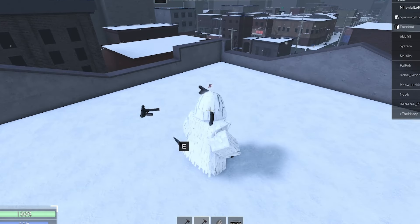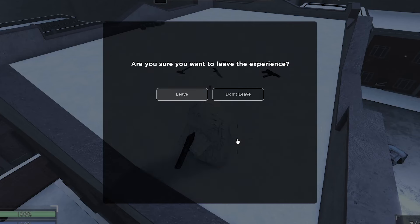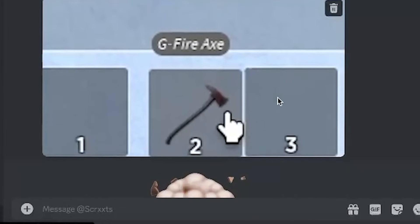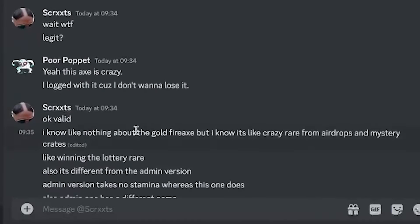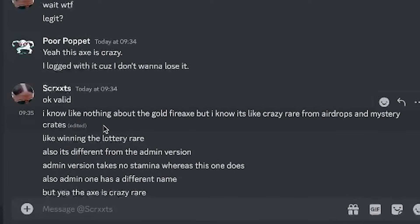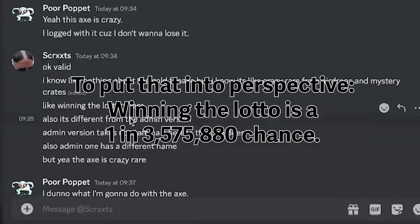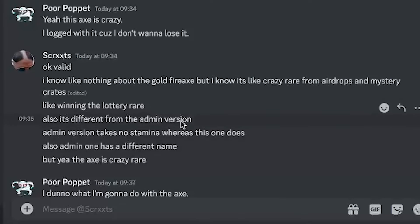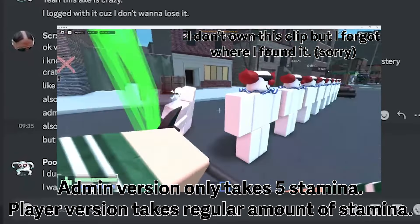After having a little play with it I decided I didn't really want to lose this thing to an airstrike or something crazy like that, so I just decided to log from the game and leave it there for a bit. I talked to my friend Secret — he's a trial mod for the game — and I told him I had the Golden Fire Axe. He said he knows nothing about it but apparently it's crazy rare from mystery crates and airdrops, like winning the lottery rare. He also said the admin version is different from the player version because the admin version takes no stamina, whereas the one you can get from mystery crates and airdrops does take stamina.